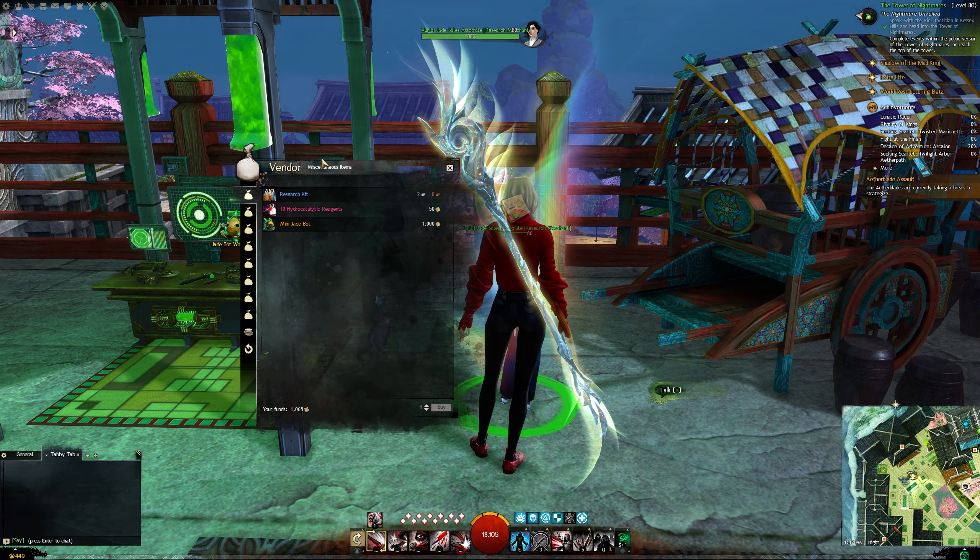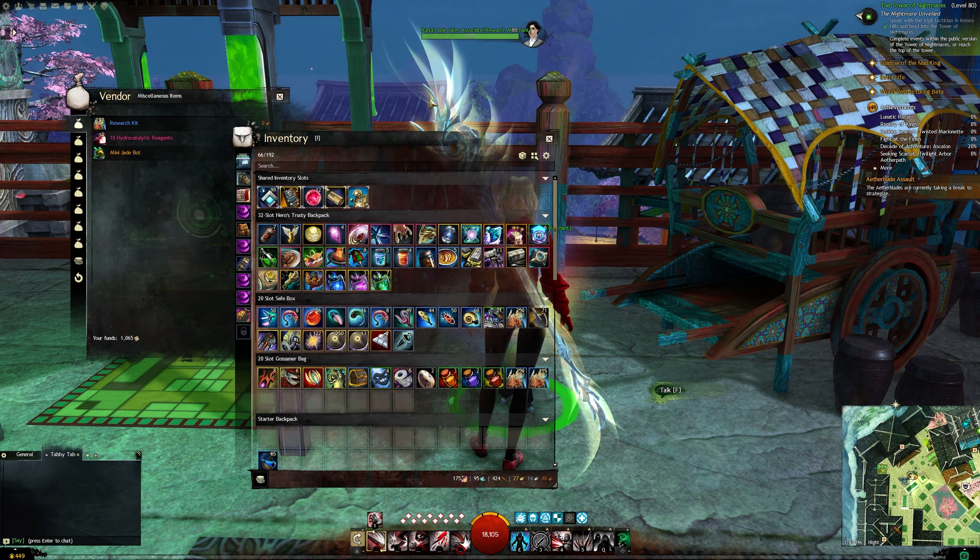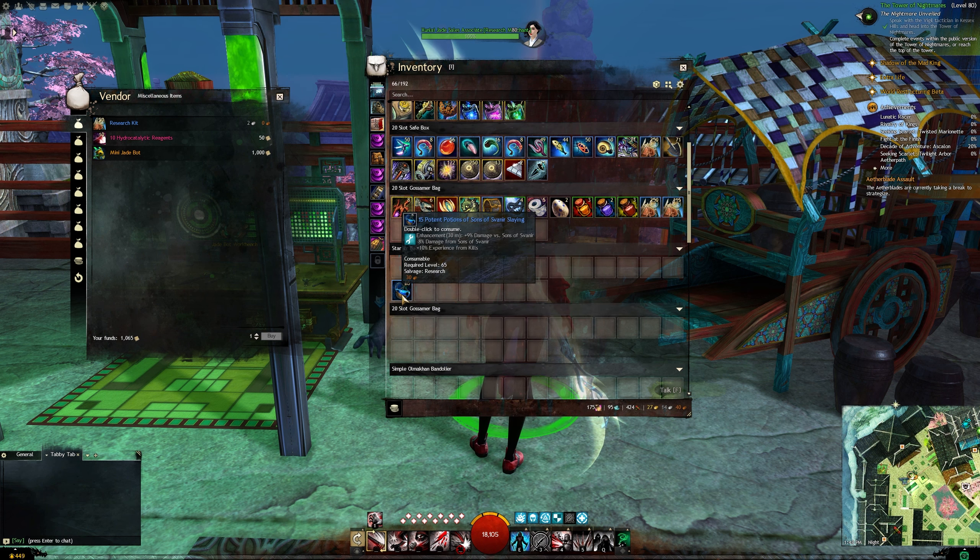If you don't have any research notes or have no idea how to get them, they have a research kit at the top of the vendor for two silver. You're going to take that research kit and salvage or research certain crafted items.